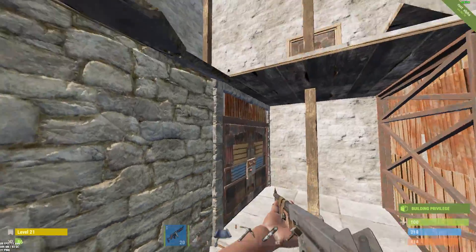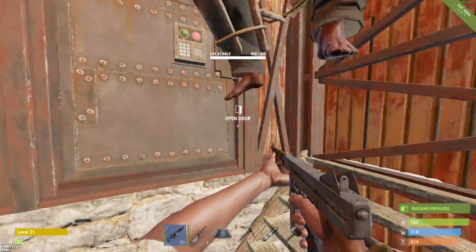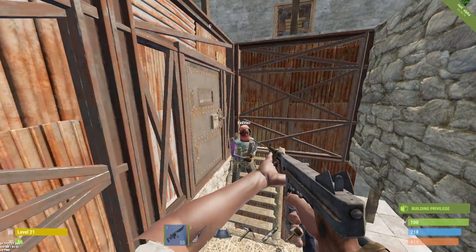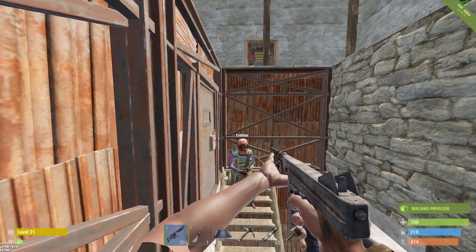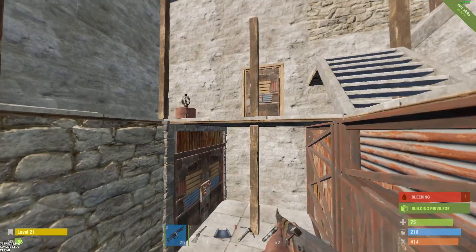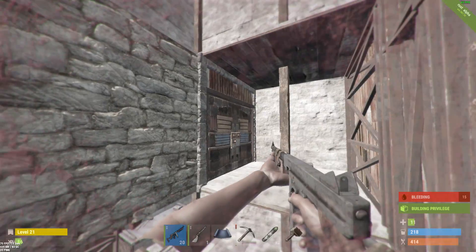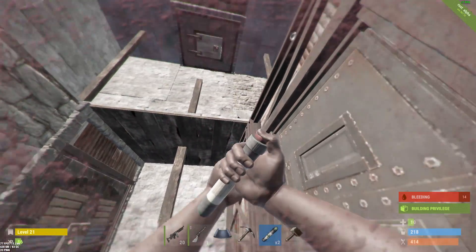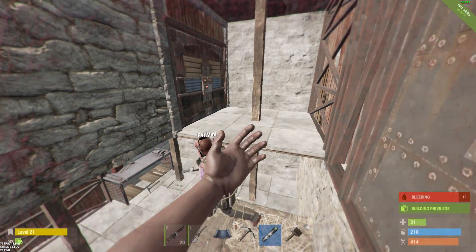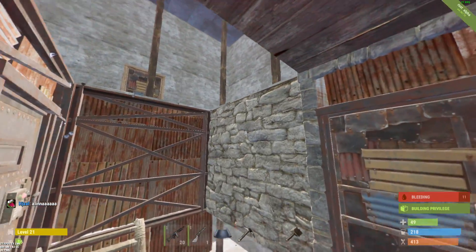There we go - we got a double boost area and yeah there is a fucking auto turret. So now we got a little problem we have to deal with. There are quite a lot of options to take them out, but most of them are very expensive. We can bait all the shots out but I don't think that's a good option - it hurts a lot. I can't really see loot so there must be another one, because this is not the main loot area. I think they protected the area with another one.